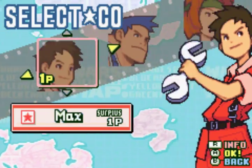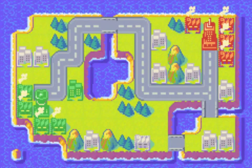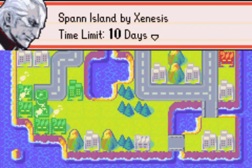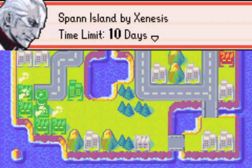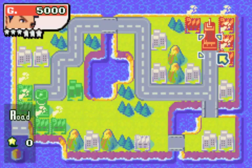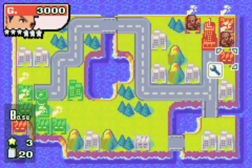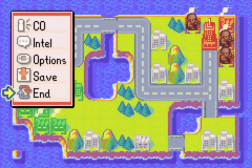First up is Span Island, with a little bit of a twist to it. I'm going to use Max; the enemy CO is Jess. In Span Island, we are playing from Player 2's position instead of Player 1. There's a little text box to tell you what the time limit for the map is. If you want to get an S-rank on any of these maps, you have to complete the map within its time limit.